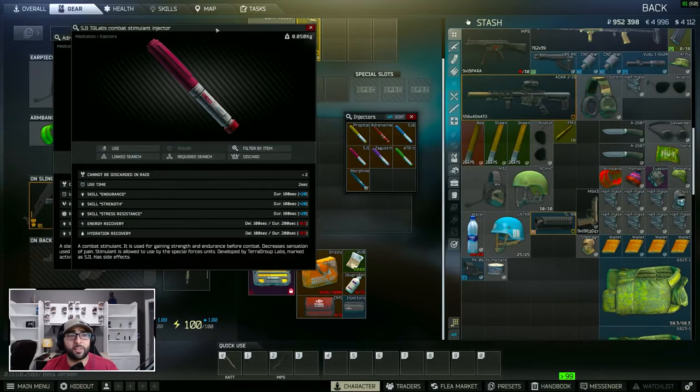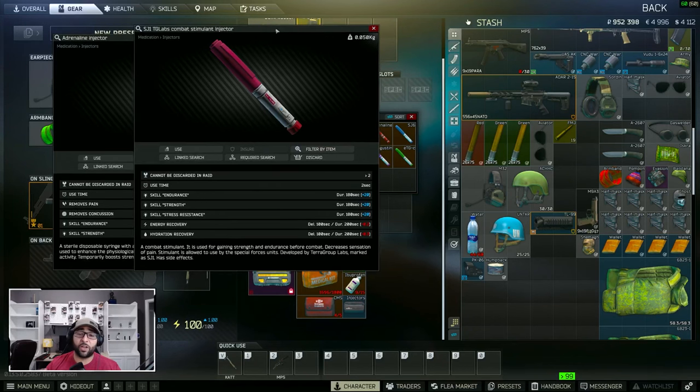Another stim I like to use is the SJ1 Combat Stimulant Injector. This is going to boost your endurance, strength, and stress resistance. I usually don't pop this when going into a fight — I'll pop it in conjunction with the Adrenaline or SJ6 to help with the stamina boost and strength. When I do pop it before fights, I'll drop my backpack first because the boost in endurance, strength, and stress resistance means you're going to be moving around a lot faster.